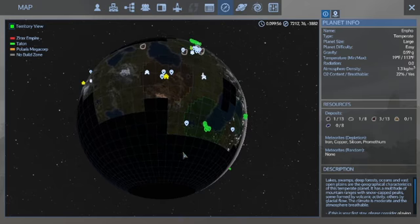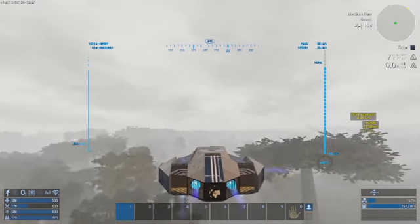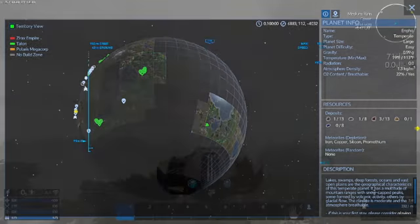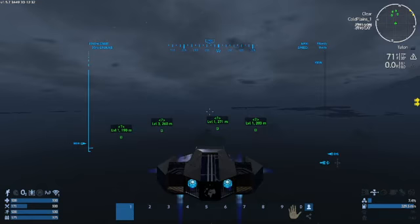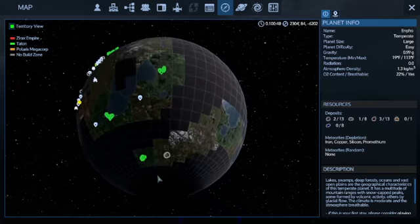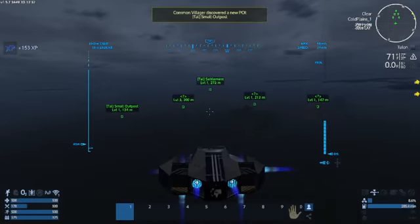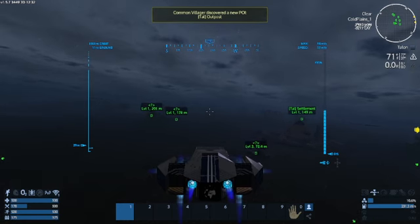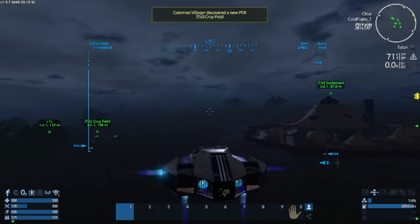There's Polaris over there. I'll just kind of fly south and go down below this section and see what happens. I actually discovered yet another Talon territory — there's quite a few over here: one, two, three, and now four Talon territories. Let's discover all these real quick — these little POIs, got a Talon settlement, different places like that.